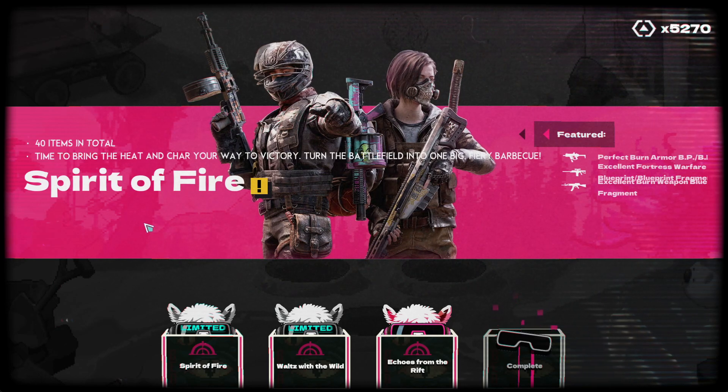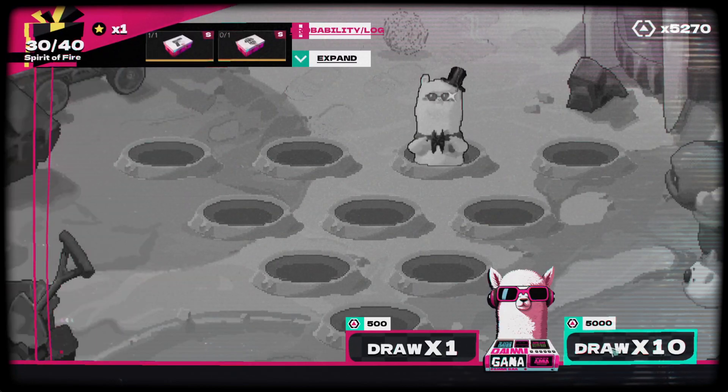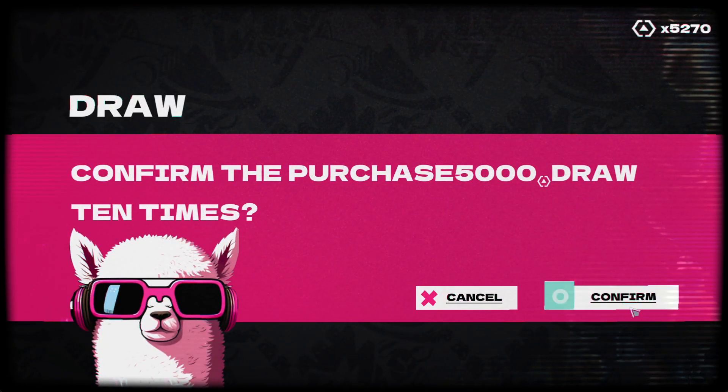All right, going to try my luck again. Spirit of Fire, another 10 pull. This is limited here. We're going to draw 10. Goodbye to my 5,000 points.